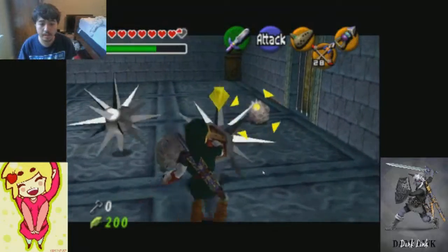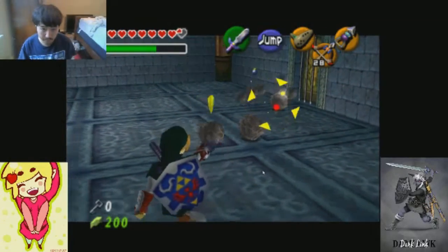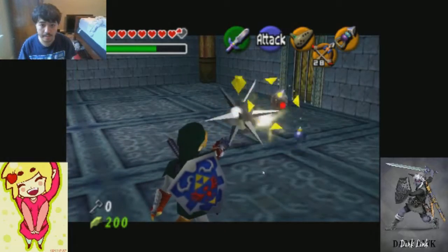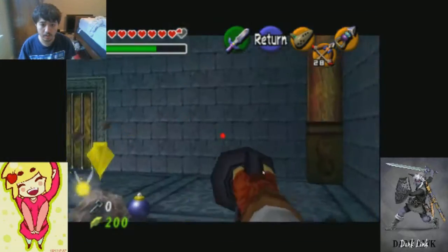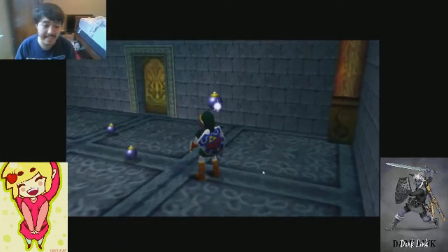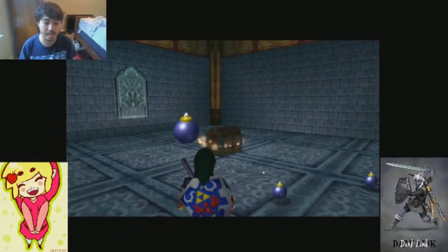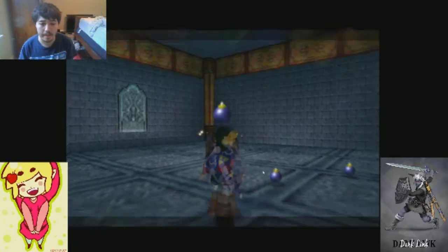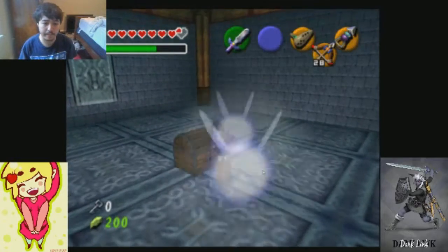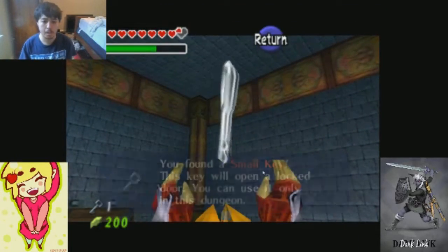I'm going to turn all these little spike dudes into these orb things and then hit them all. Yay, all of the bombs — this thing gave me a lot of bombs, I'm actually grateful for that. Also, we get a treasure chest in this room too. Let's see what's in here. Small key.